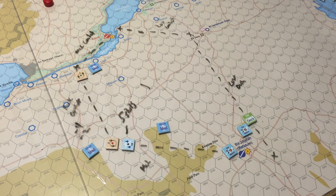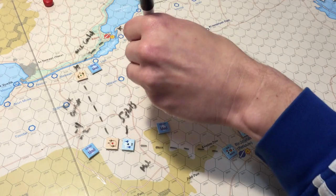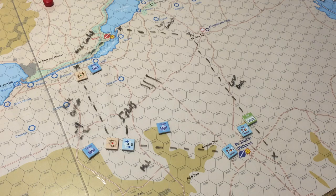Shot two: roll a seven plus one, no effect. Shot three: five plus one, no effect. Shot four: eight plus one, no effect. Shot five, our last shot: we get a 12, a 13 — no effect. We used all five shots with no effect on anything. You'd have thought the Israelis could have gotten at least something damaged, but they really didn't do it.